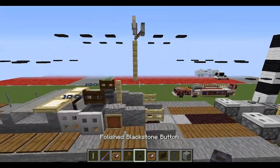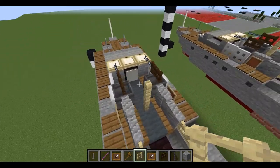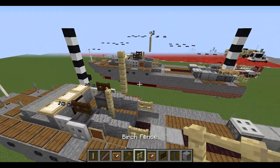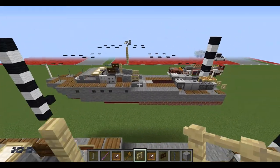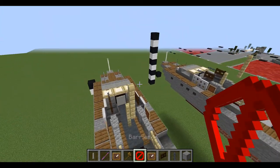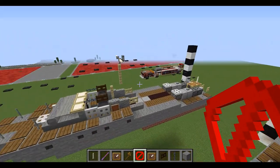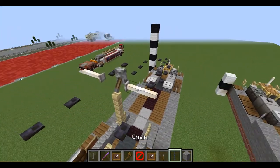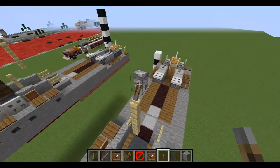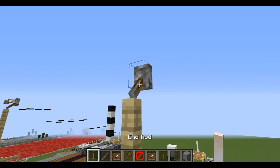Next all we need to do is put in the mast and the rest of the rigging — one and two birch fences. Take our barriers, place down one barrier adjacent to the top with a lever placed on it, and one end rod to each side.